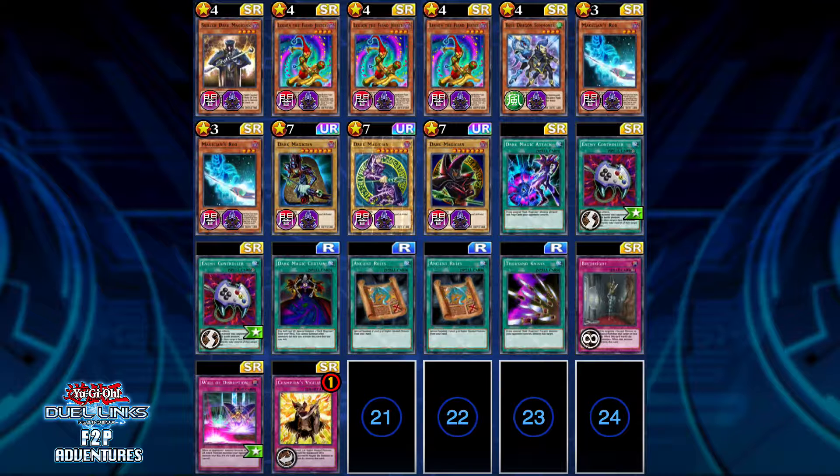As for the ability, I'm running Sorcery Conduit. I don't have Destiny Draw yet, and I can play Arcana right now, but I'm mostly playing as Yugi trying to find Destiny Draw. I have Arcana leveled up all the way but I'll use him in a separate video — maybe when a better Dark Magician deck comes out.